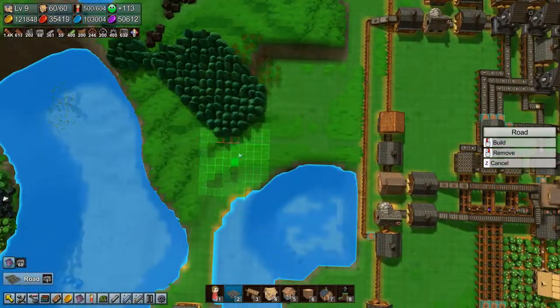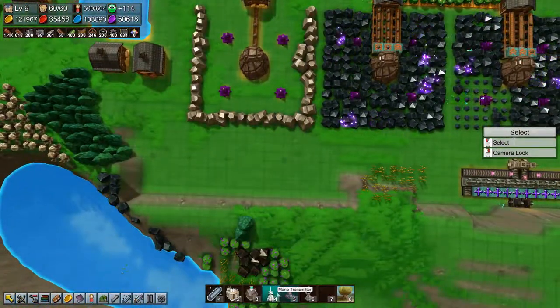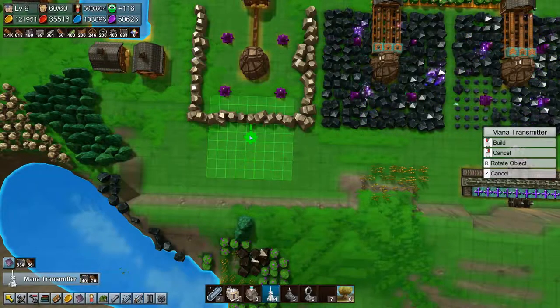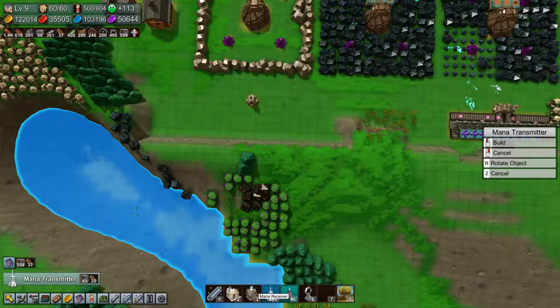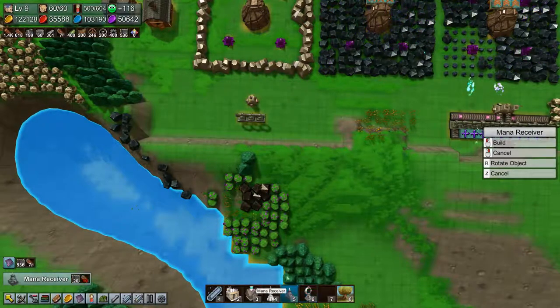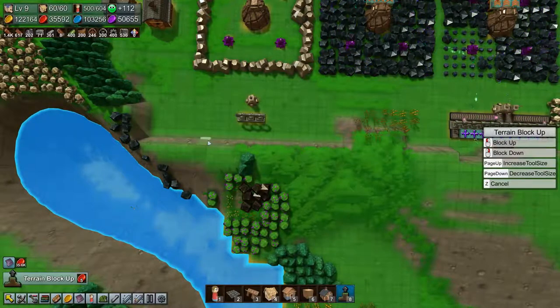Alright, I thought I saw — yeah, there's some things there. Okay, so we need a mana transmitter. We'll build it at the same height as the other one, so there. Then we need three of these and a mana receiver, which we can't build right there because the terrain is not level.